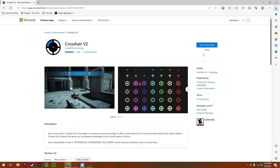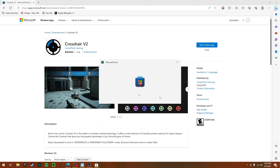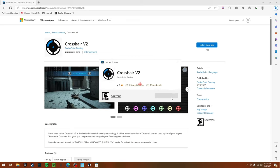Once you're here, click Crosshair V2, click "Get in Store App" and it'll bring you to the official Microsoft Store app. Once it loads, there should be a button right here that says Install. Once you click Install, it will install and then it will automatically open.